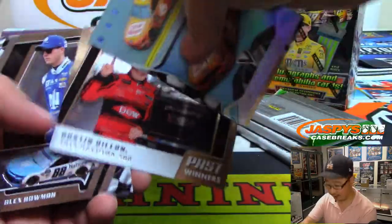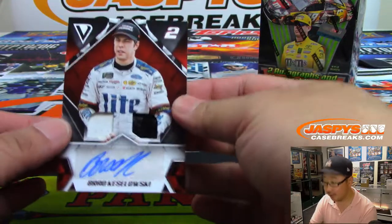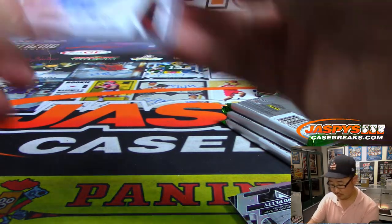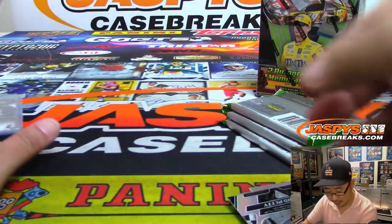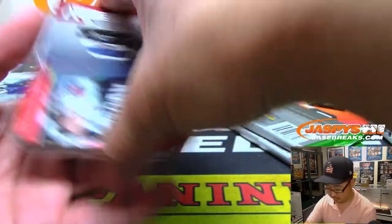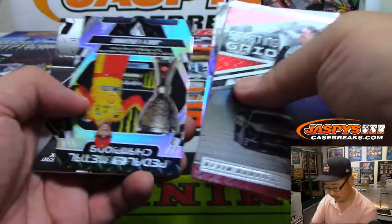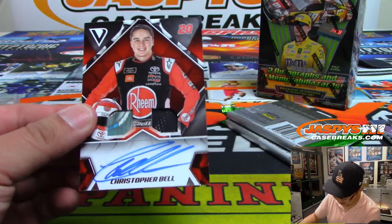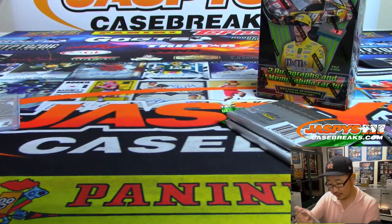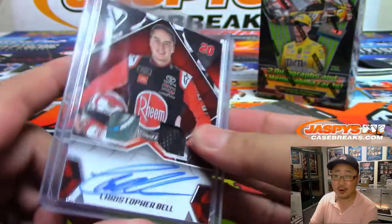So all of these will be part of that one lot. Our first autograph — it's a relic autograph. That's Brad Kozlowski, so that'll be auto one. And then we've got Christopher Bell — dual relic and autograph as well. Looks like that could be a piece of the car — all race-use material. That's pretty cool.